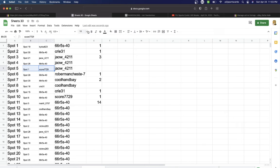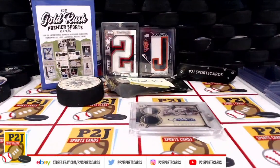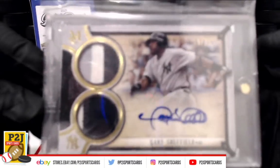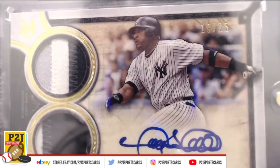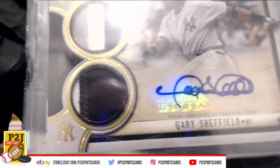Score — 77, 29 — congrats on the Gary Sheffield dual swatch auto from break 6215 in the 2021 Gold Rush Premier Multi-Sport Players Card Pack! We want to thank everyone for getting in the break and all of you watching — we do appreciate it.